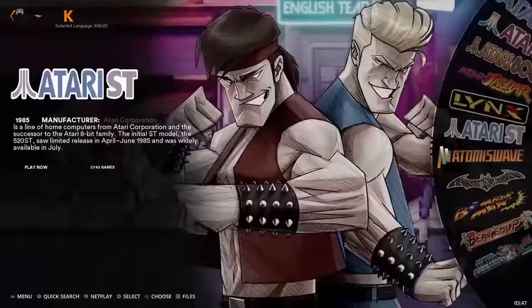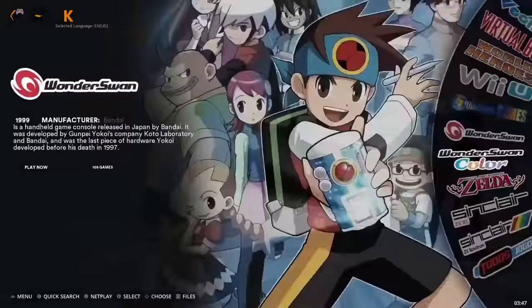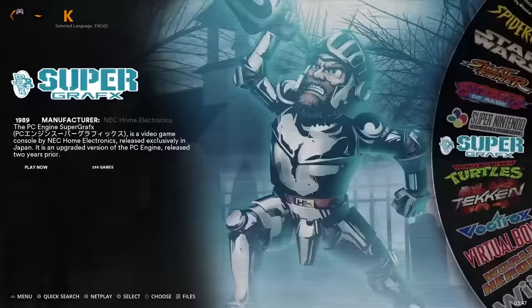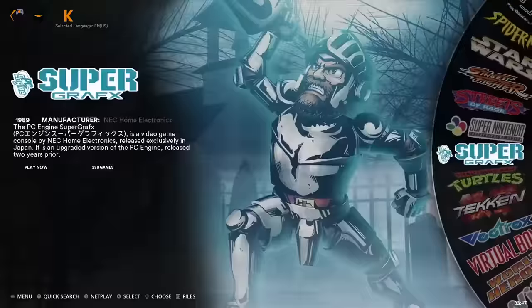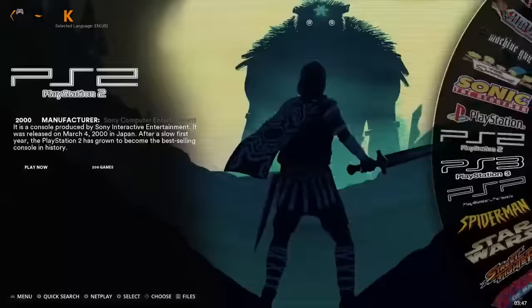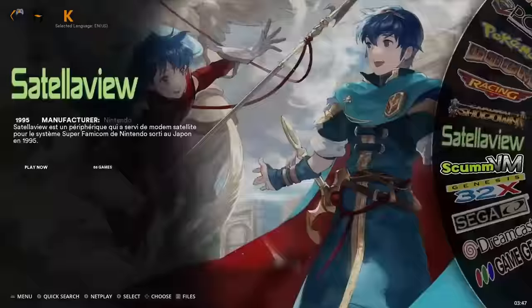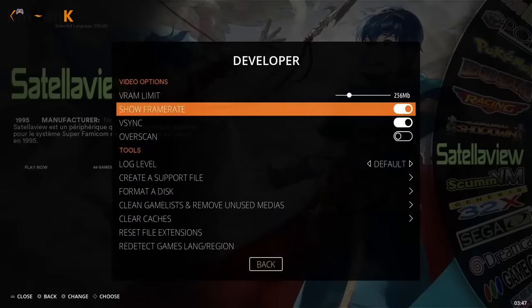I could scroll through here for days because this thing is just jam-packed with a ton of stuff. One thing I don't like about the way they have this wheel set up is they have the collections and the systems on the same wheel. It would have been nice to just have a collection section, but this could be changed later on. Right now I want to go to System Settings, Developer, and turn FPS on so we can see how well everything's running.